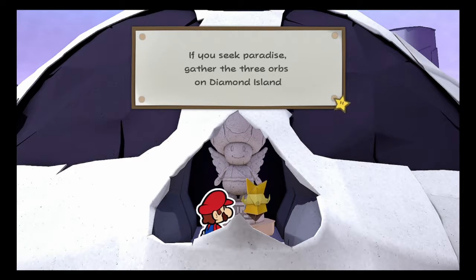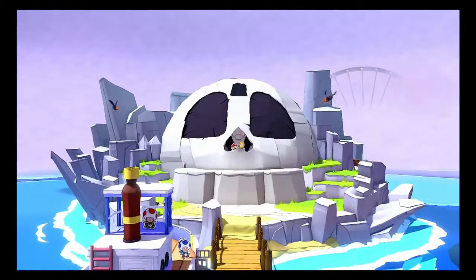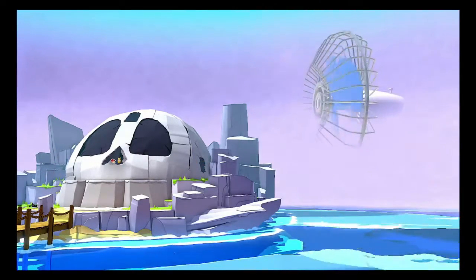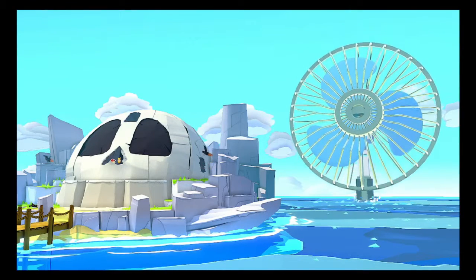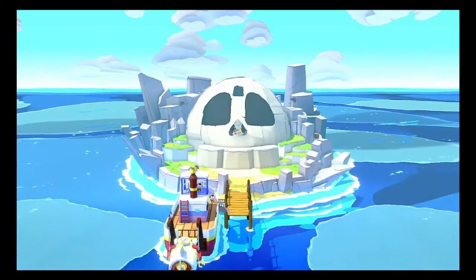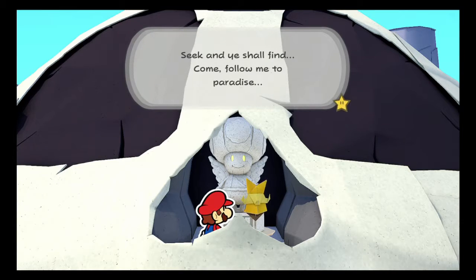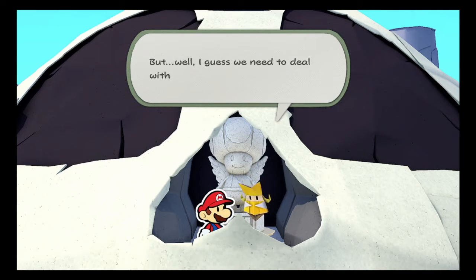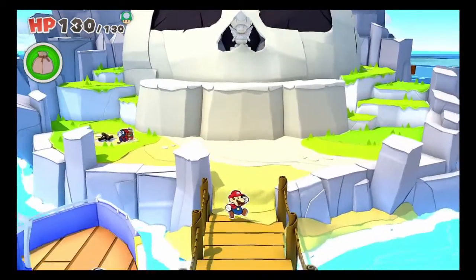If you seek paradise, gather the three orbs on Diamond Island. Paradise - what in the world is a statue talking about? That's a fan! I hear a modified version of... wow, the fog totally vanished - that was amazing! Seek and ye shall find, come follow me to paradise. Oh, this sounds like fun, but I guess we need to deal with the purple streamer first. Now that the fog is lifted, let's get back to the boat.